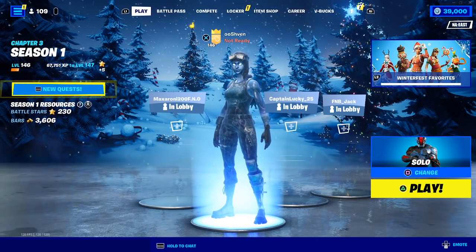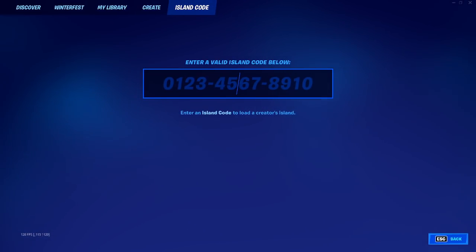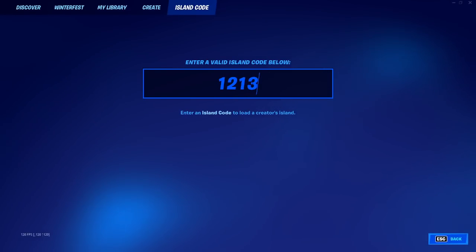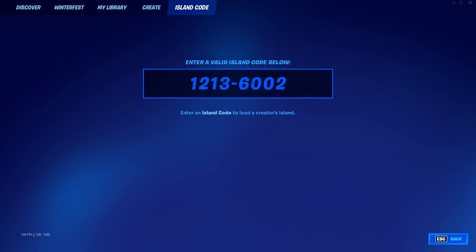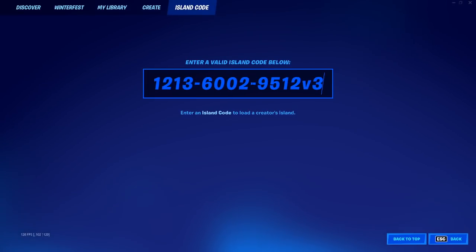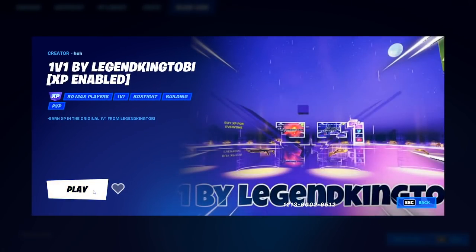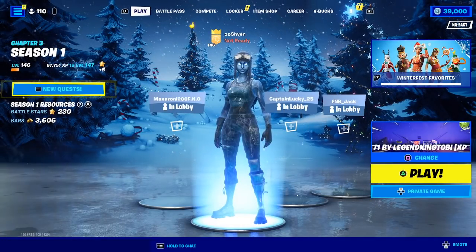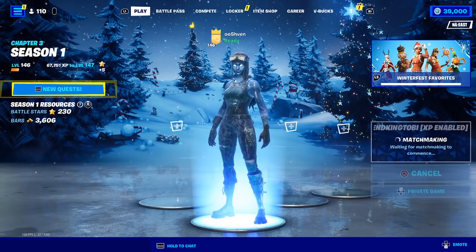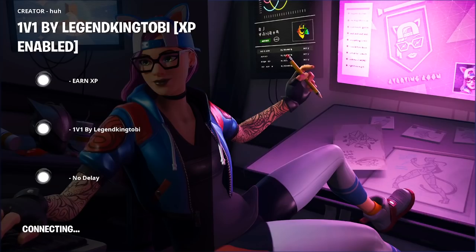So the first thing you're going to have to do is go over to the play screen, then go to 'Select Game Mode' and head over to 'Island Code.' You're going to want to type in this code: 1213-6002-9512, version 3 at the end, just like this, and then go ahead and click enter. Once you click enter, click on play — make sure you're on a private game — and then go ahead and click play.